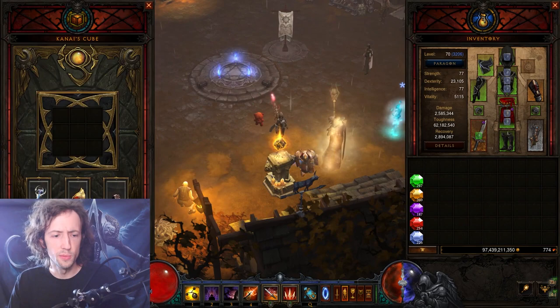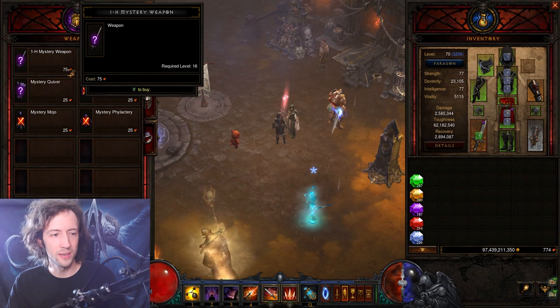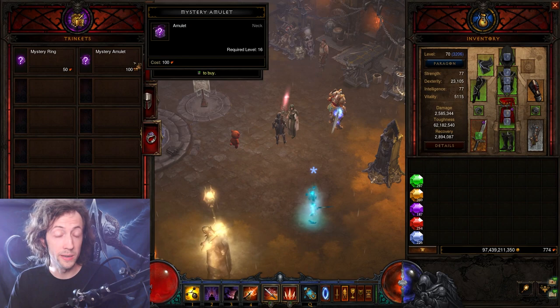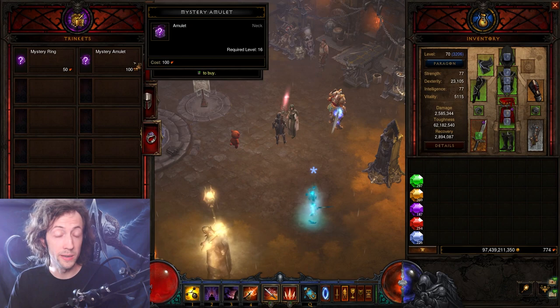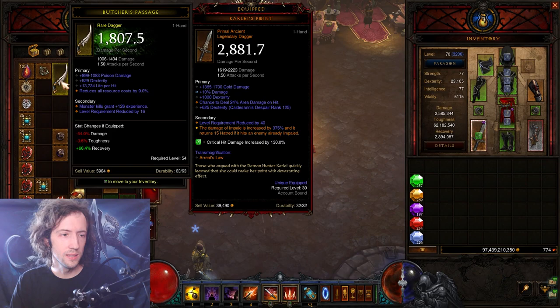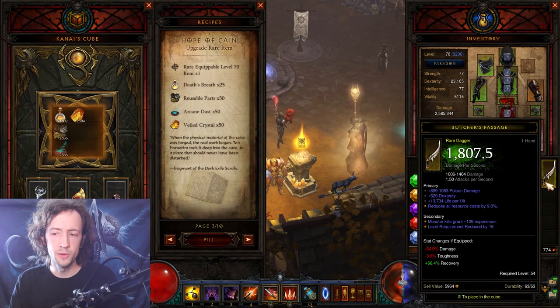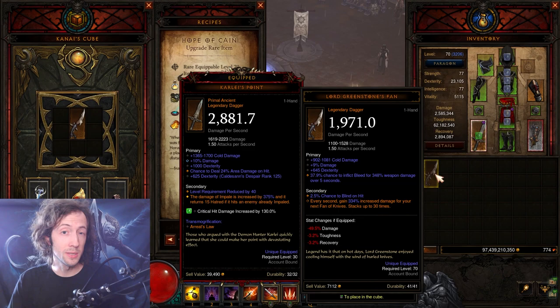Now let's talk about the cube. You might have noticed I didn't talk about gambling weapons — this is why we have the cube. Weapons cost 75 blood shards and in most cases you have dozens of different weapons you can gamble, making it a really ineffective method. Same with amulets — there are tons of amulets and almost none are used for anything. Instead, we have the Upgrade Rare Item recipe for weapons. When you run T16 rifts, collect whichever weapon you want to craft and save 15 of each material — that saves almost 30% of the total cost, not counting death breaths. Stash them and upgrade a bunch at once to try to get a good roll.